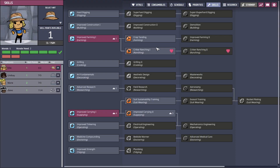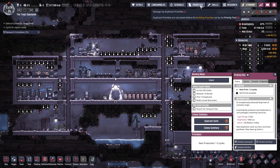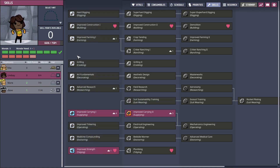Ellie got a skill point, baby! There we go — critter wranching. Awesome. Are there any other skills we can upgrade currently? I feel like we probably should just do this one for her, because she's going to be getting a morale bonus as well as using one, so it completely evens out. Yeah, let's do that for her.